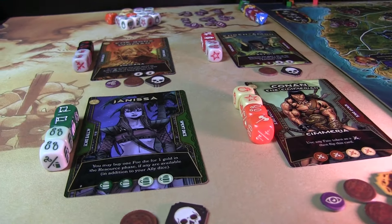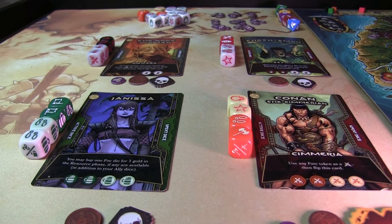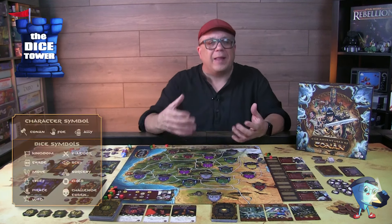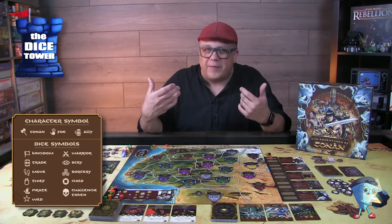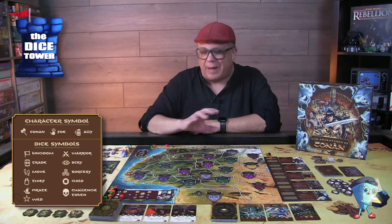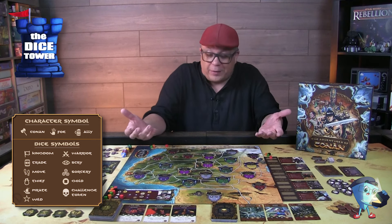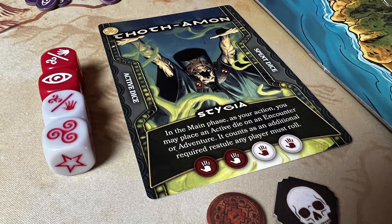The dice play heavily into the theme and everything you're doing throughout the round. There are several different types of faces for these dice, all related to different things you're doing, but they give you a handy guide for the symbols. Each character has a primary dice and a generic dice. Conan has all his own dice, and through the course of the game you'll be able to spend gold to buy more dice temporarily — just for that round — to increase your pool.